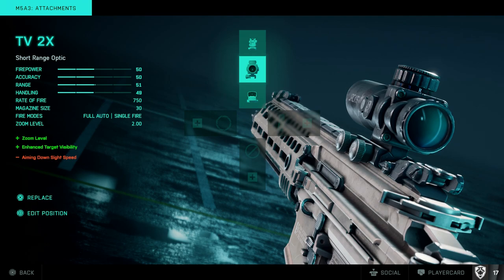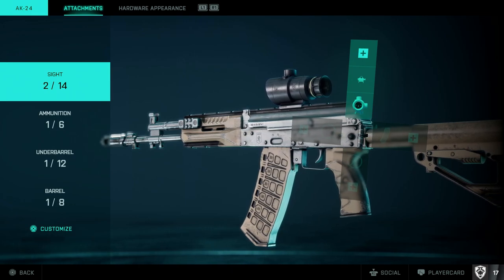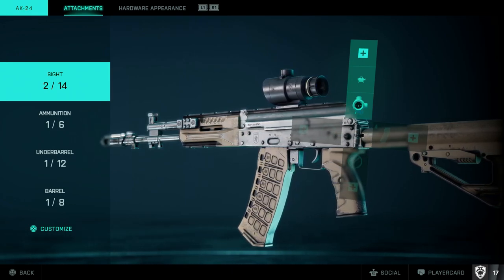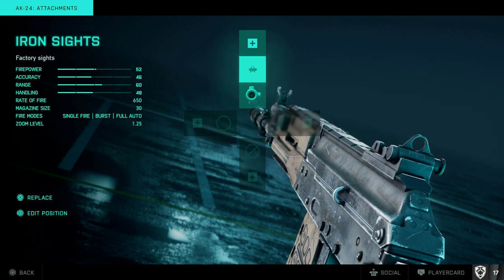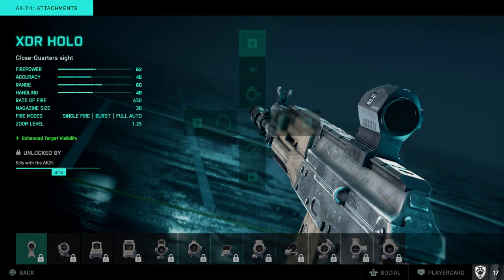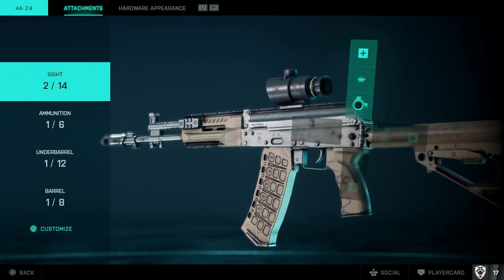For example with the AK, I have my iron sights as a backup alongside the Shawn 2.5x scope. For closer quarters where I don't have a red dot yet, the iron sight is useful. When I do unlock the XDR Hollow in a few more kills, I'll select it and edit or replace the position to add it to my plus menu.